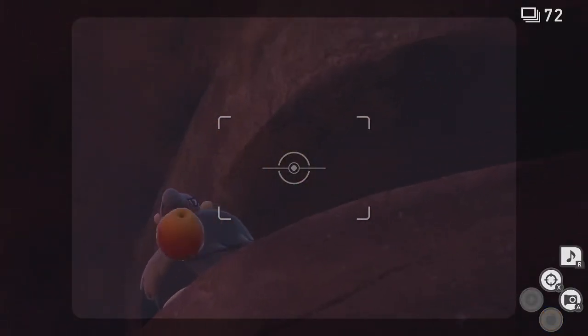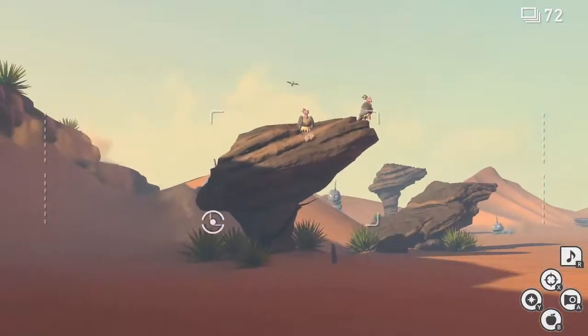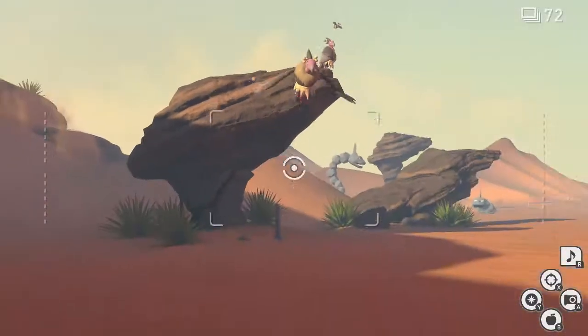So just as you go down the sand waterfall here, you've got these two just to your top right and you've got this one here perched on the edge of the ledge. Displace all of those free and you're ready for the next phase.